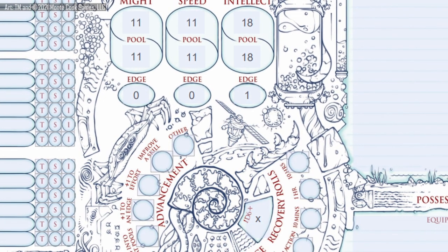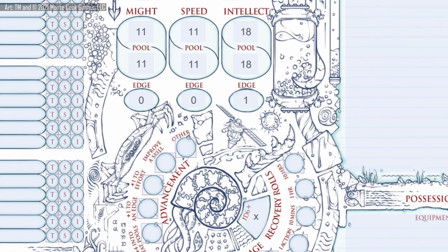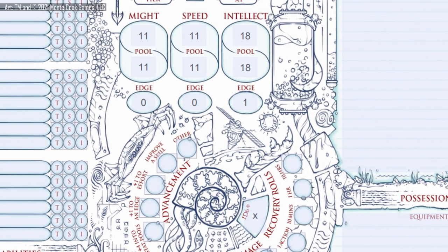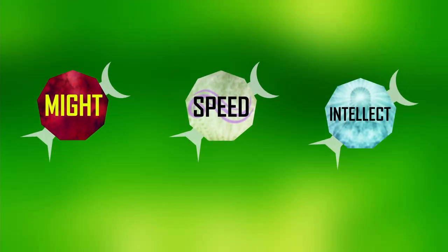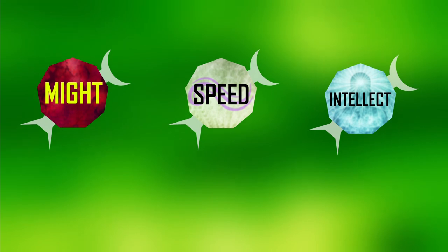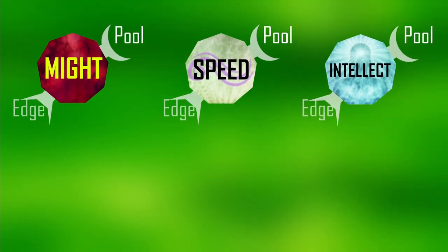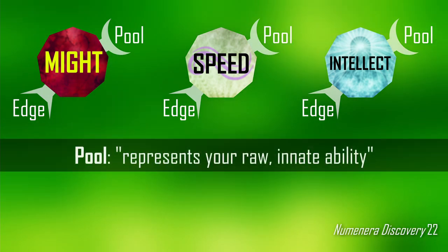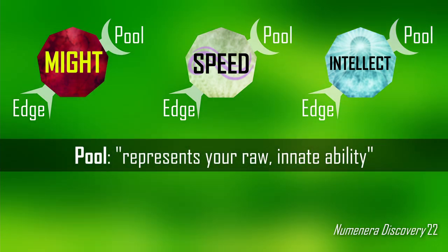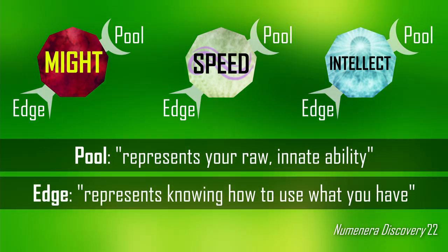Page 22 of Numenera Discovery begins the discussion of how edge functions and its relationship to character stats in the system. In the cipher system, every character has three stats: might, speed, and intellect. These largely work as one would expect them to, and each of these are divided into two components: your pool and your edge. As written in Numenera Discovery, your pool represents your raw innate ability, while your edge, perhaps more abstractly, represents knowing how to use what you have.